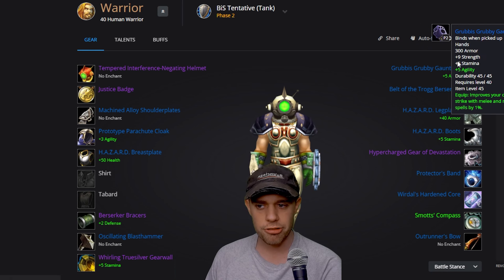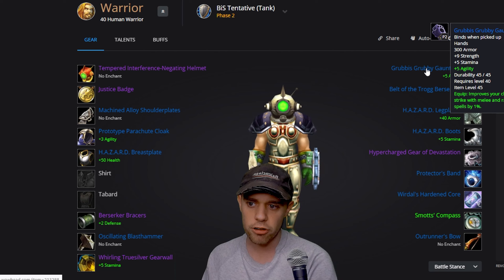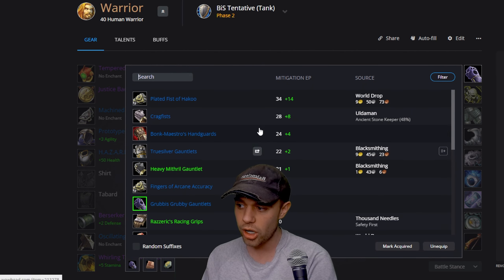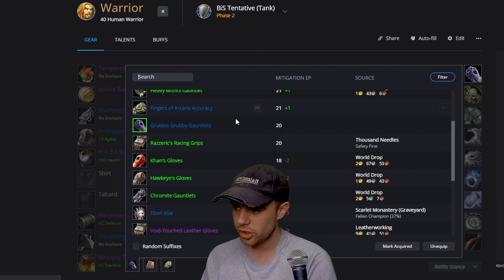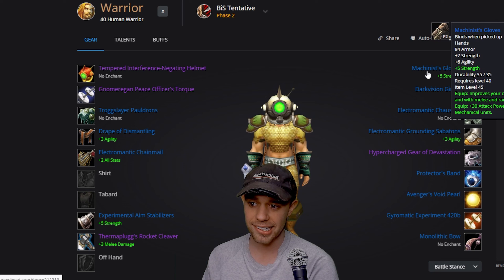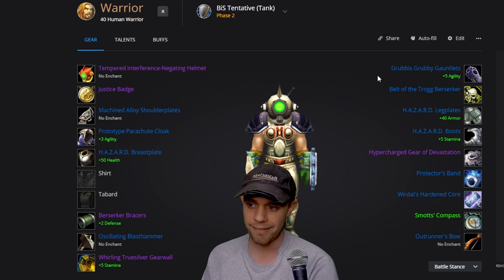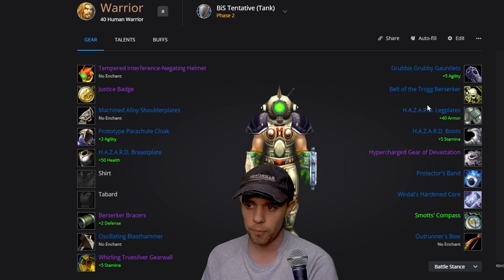We've got the Grubby Grubby Grub Gauntlets on our hands, increasing our chance to crit. You could still go with the Machinist's Gloves that I showed earlier — they are leather, but the attack power bonus is unparalleled. Belt of the Trog Destroyer gives 17 strength on the belt. Then it's Hazard on legs and boots again.